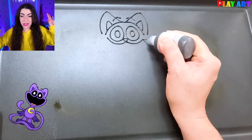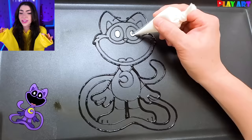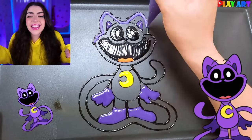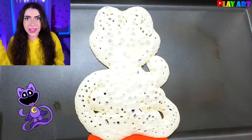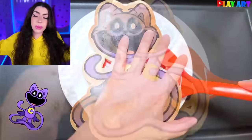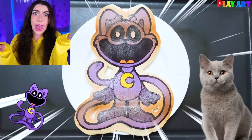Alright, family, here we are learning how to make our very own pancake art. And look at who our first character is — it's Catnap! He got all bubbly-wubbly. And then we flipped him over and boom, we got ourselves a cat cake. Just like a pancake, but made out of cats.